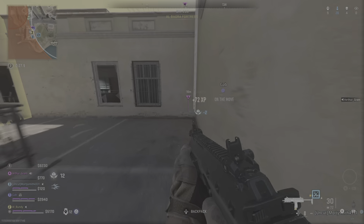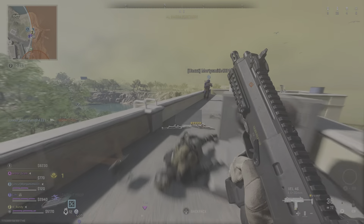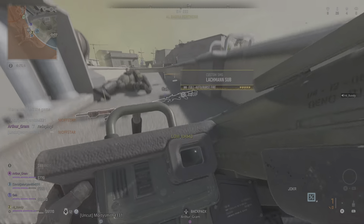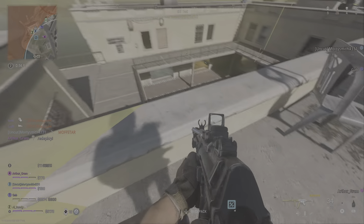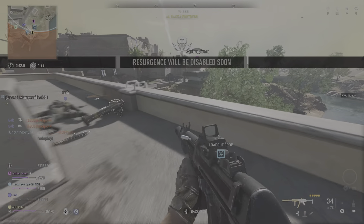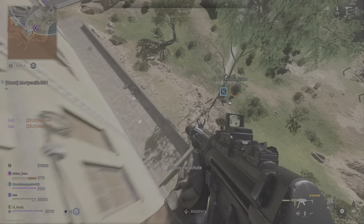Hostiles dropping into the area. Watch the skies. You have reinforcements inbound. Target down, marking the rest of them. Enemy destroyed — use your attack map to hunt down the rest of them. Resurgence is about to end, make it count.